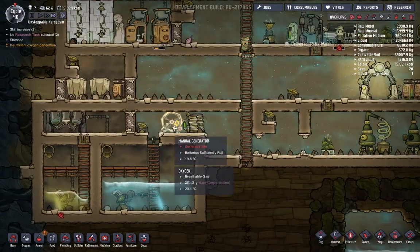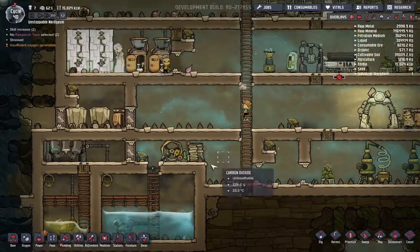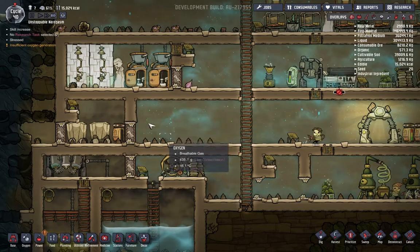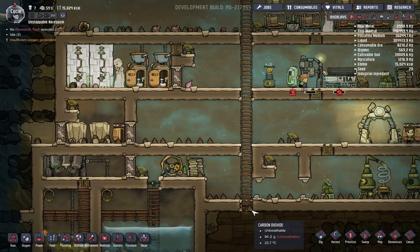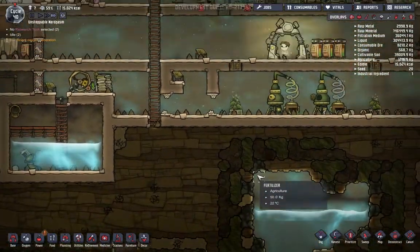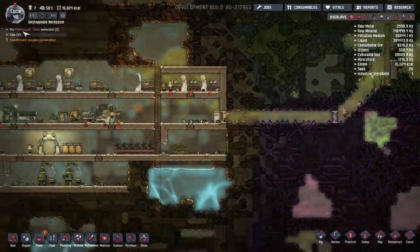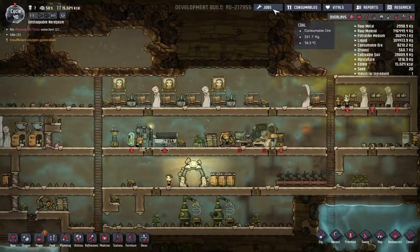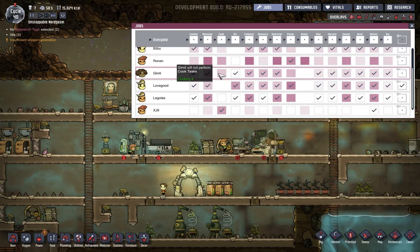We actually have oxygen over here too. Holy crap, you can actually breathe when you're running on the treadmill - that is freaking fantastic! We also have no more compost stuff, but we have coal though. So we've got people who are idle - Bilbo, Gimli, Lovegood. What are you doing? Gimli, you're not doing anything - oh, they have no more tasks. Oh my gosh, I've actually run out of tasks to give them.